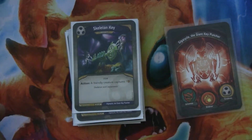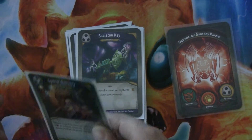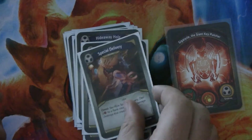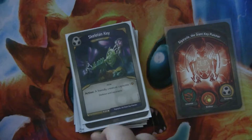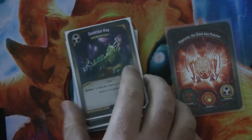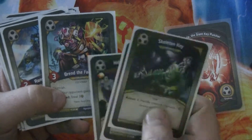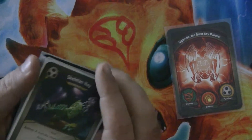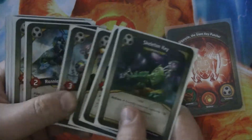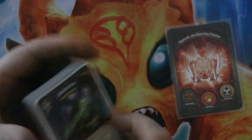Skeleton Key is an artifact — it exhausts to make a friendly creature capture an amber. Skeleton Key is very good with Brand: you capture stuff onto Brand and make your opponent need to kill it. Importantly though, if they have no amber and you have three captured on Brand, the destroyed effect happens before Brand leaves the table — so you actually won't steal anything in that situation. They need to have amber in the pool when Brand is destroyed for you to steal it.